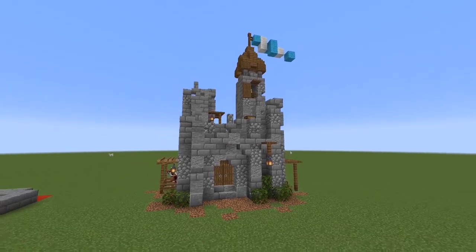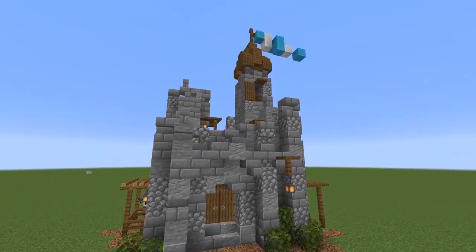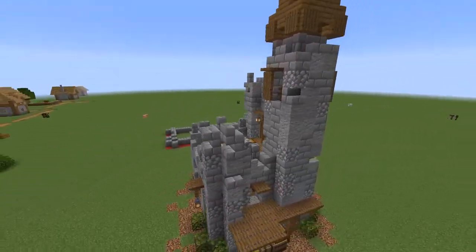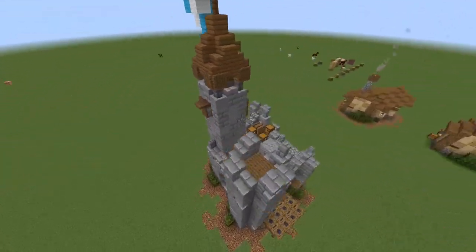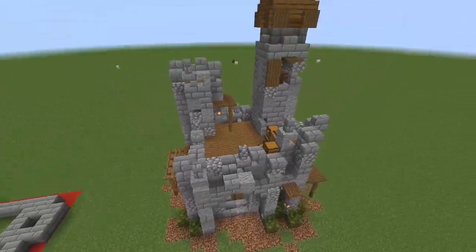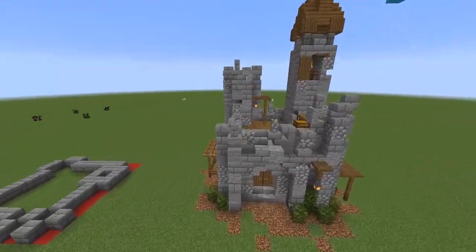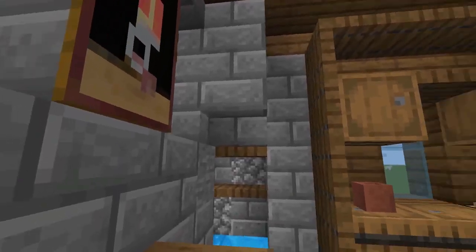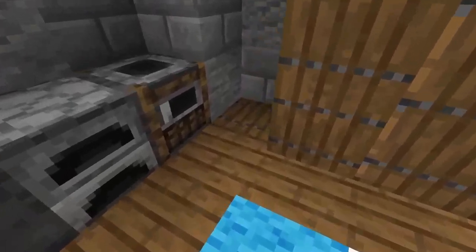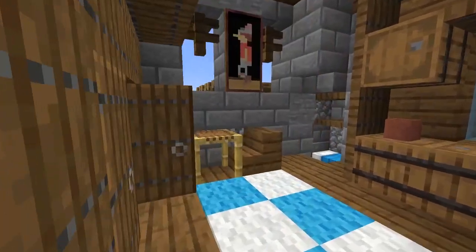Hey guys, welcome to another tutorial video. Today we're going to be working on this 10 by 10 ultimate survival starter castle. It's pretty cool — definitely something great for an ultimate survival base, or whatever you'd like to use it for. It could also be a little addition to your world, a little outpost. Let's get a look on the inside as well. This is what it looks like on the inside — very compact and has a lot going on in it.